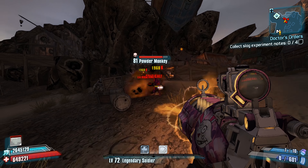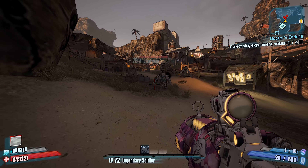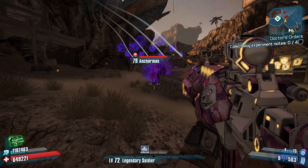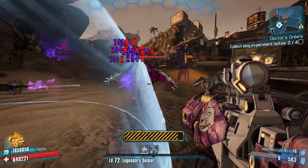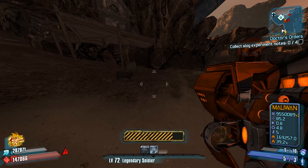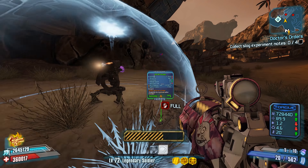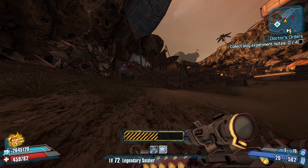Speaking of that particular side quest, the Walking Dog quest from the Torgue DLC is basically a really annoying escort quest. You have to escort this flaming skag across the map while enemies are shooting it, and in order to get it to actually follow you, you have to shoot it and then run. It's pretty frustrating. While I would recommend that you avoid this weapon, you may find that it's fun to play around with every once in a while.